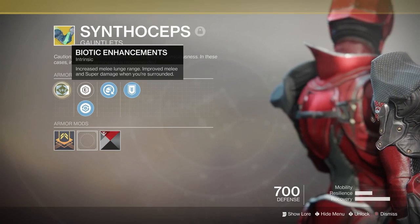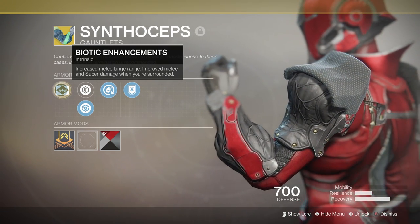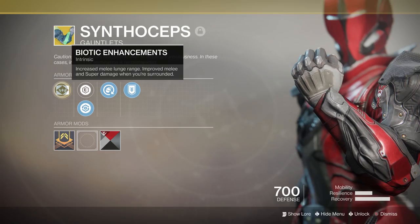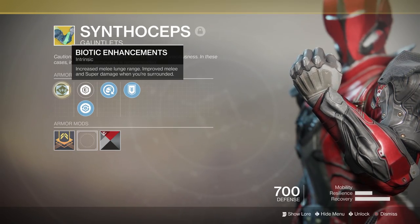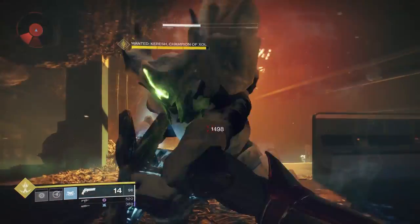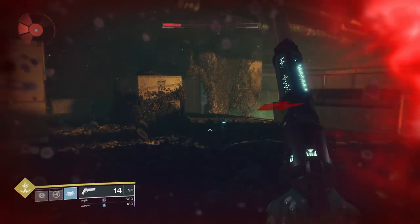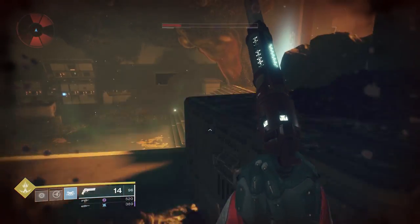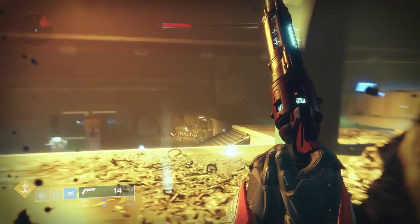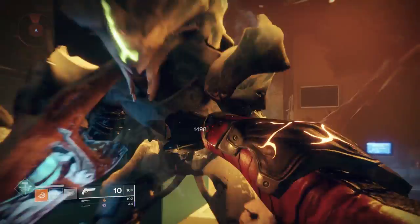It's important to note that unlike Worm God, Syntheseps actually buffs your super damage, which makes it a strong exotic, but since we're not testing super damage we'll only focus on the melee. Our base melee damage without any buffs or exotics from Bottom Tree Striker is 1,498 from One Punch. This was tested in the Core Terminus Lost Sector, the most northern one on Mars. For Middle Tree Sunbreaker, the Throwing Hammer hits for 2,262, so Sunbreaker has a bit of an advantage already when it comes to base melee damage.